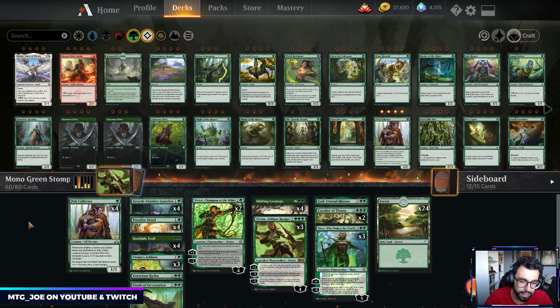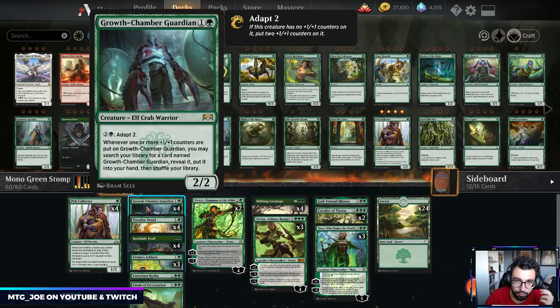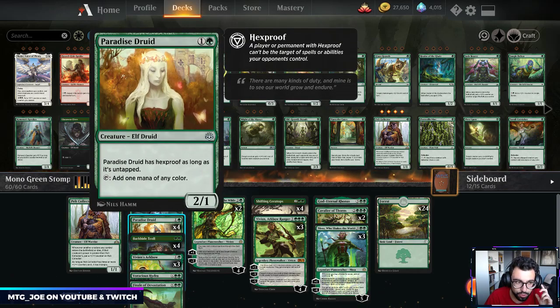To walk you through the deck at a high level: Pelt Collectors are our 1-drop. They get bigger with more creatures we play that are bigger than them, and when bigger creatures die, they keep getting bigger — so this scales toward the late game. Growth Chamber Guardian goes and finds more copies of itself, and over 2 turns it can become a 4/4. Paradise Druid is the only ramp in the deck because a lot of our creatures come down early and we don't need much ramp for our curve.